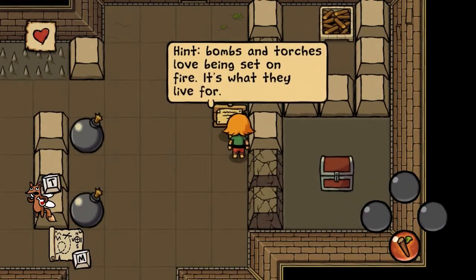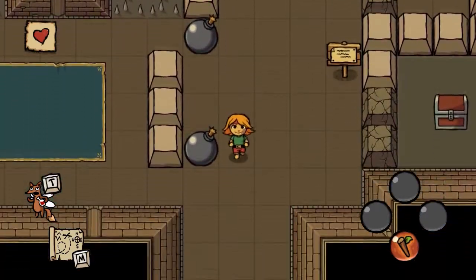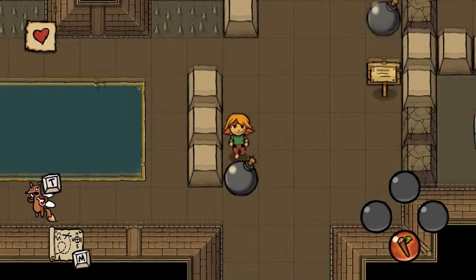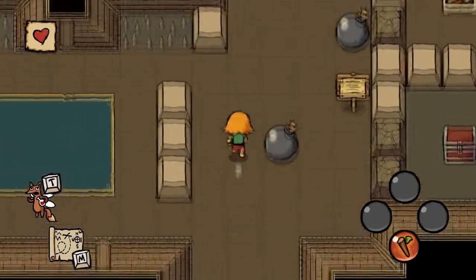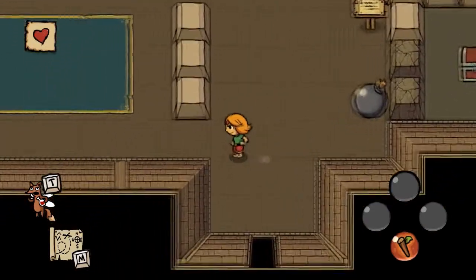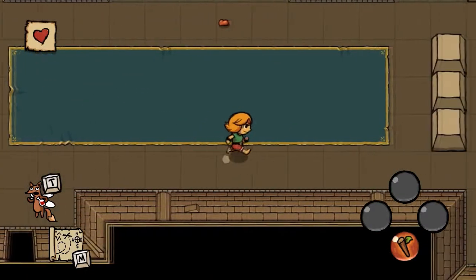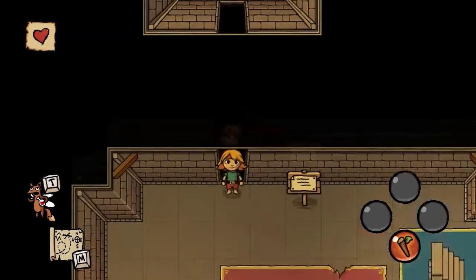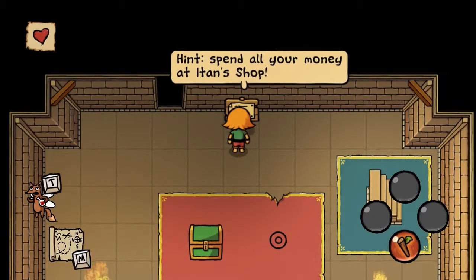Hint: bombs and torches love being set on fire — it's what they live for. I can push these. I definitely want that chest — I wonder if it's a large chest with something new or just a small one with a rupee equivalent. There's no torch here, and if I leave... what's down here? Fire — this seems like a large chest.